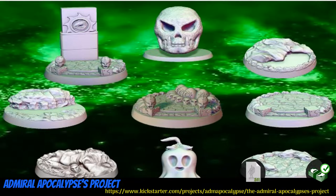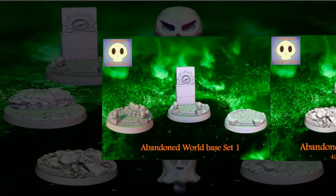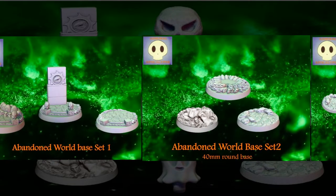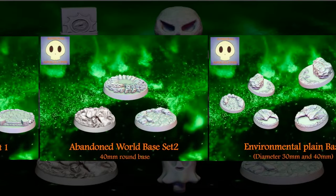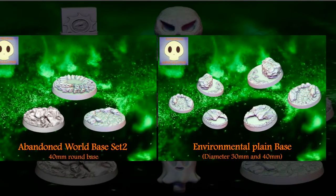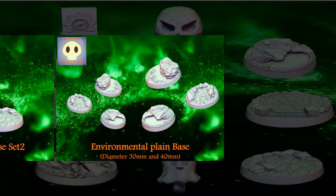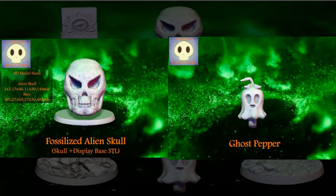Admiral Apocalypse's Project: printable bases and more from Admiral Apocalypse of Switzerland, their first Kickstarter campaign. This set includes two groups of bases, Abandoned World and Environmental Plain, both divided into two groups of three. There is also a fossilized skull and a ghost pepper. You can get some of the bases, or all of the bases, and there is also a commercial license available. This campaign ends on May 27th, with rewards expected in September.